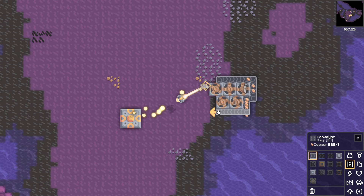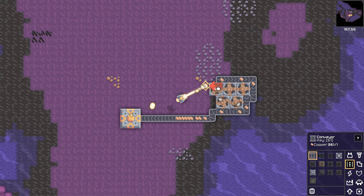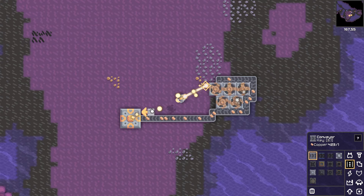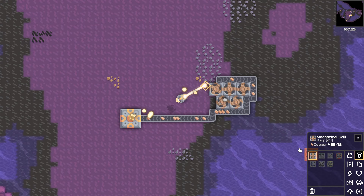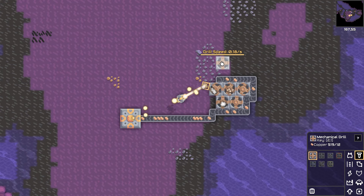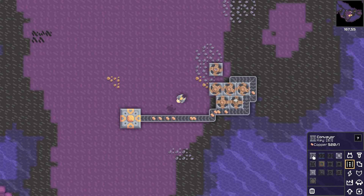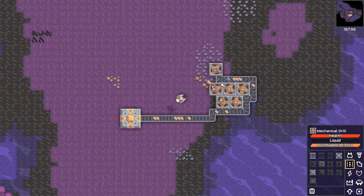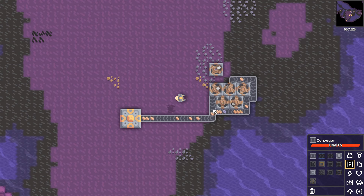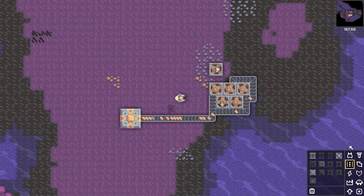Leave space for belts in the future. Here we've got the copper belt. I've routed it so that every machine has access to the belt while still allowing me to put a new belt right here for lead. So let's go ahead and get the lead started. If we put a machine down here, we would be mixing copper and lead. We don't want to do that, so let's pull this guy off and go down right here so this can be pure copper and this can be just lead.